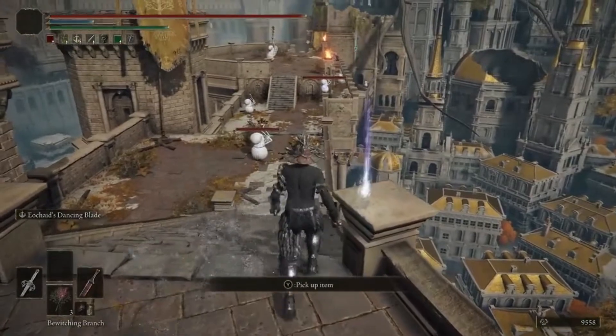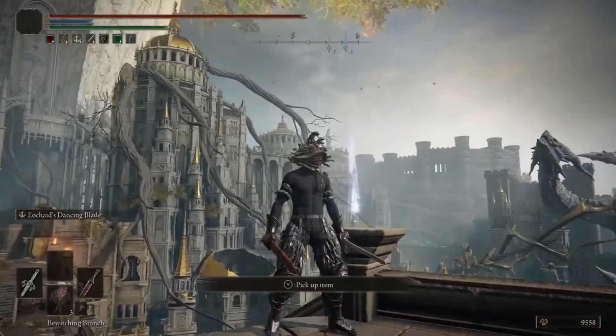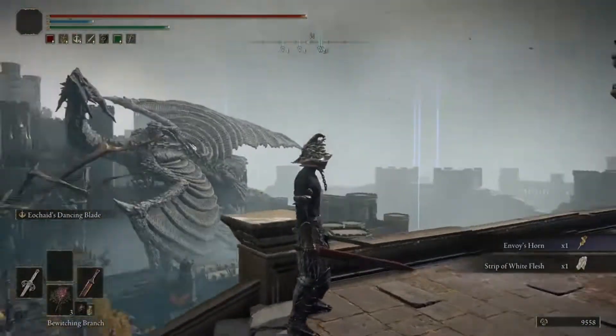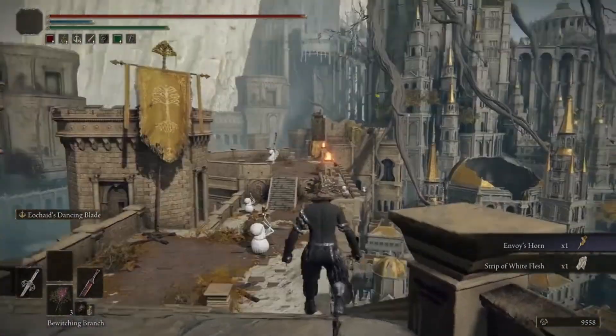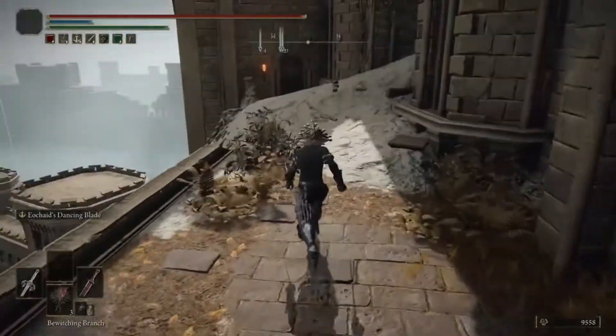I have my drop rates modified so that I can guarantee the drop so I can show it to you guys. And you can see it over there on the right — the Envoy's Horn. It might take you multiple kills, but there are plenty of them along here, and if they don't drop it, you can always just head back to the Grace and reset.